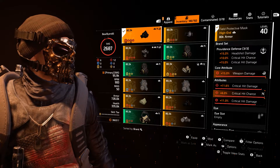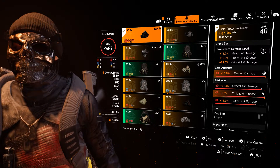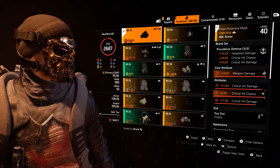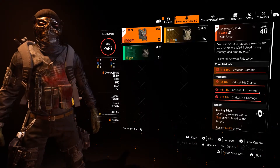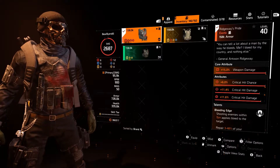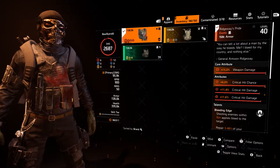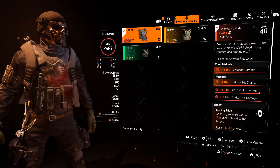We could put in headshot damage so our headshot damage is higher — when we're aiming at the head we're both crit damaging and headshotting. But right now we have the crit chance on there. On our Ridgeway's Pride, all we're going to do is max this out a little — we can't really change it because it's an exotic.